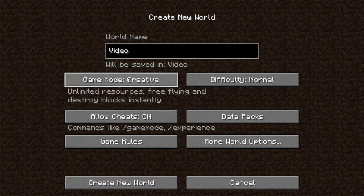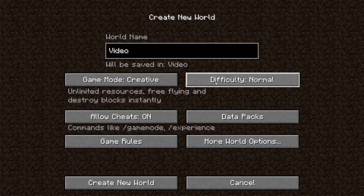Here you can change the difficulty — that's how hard it will be. Normal is just normal. Hard is a little bit harder, so you will take a little bit more damage and there are more added things. Peaceful means there are no monsters. Easy will just make it easier — it's pretty self-explaining. So we will put it on normal.